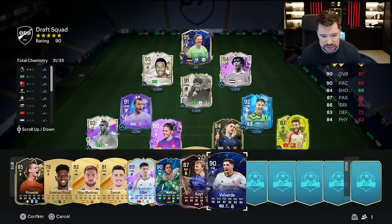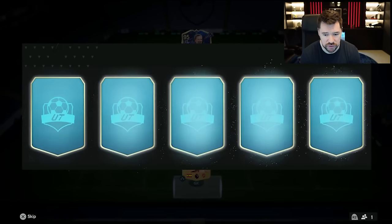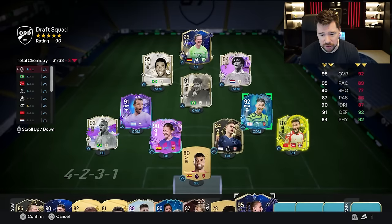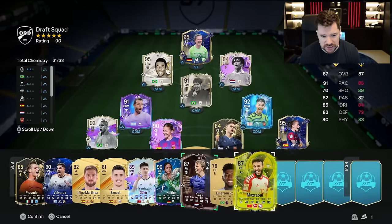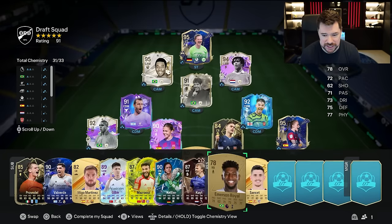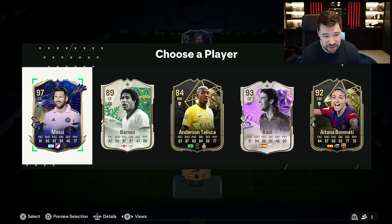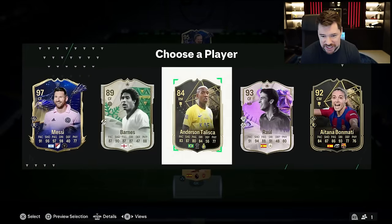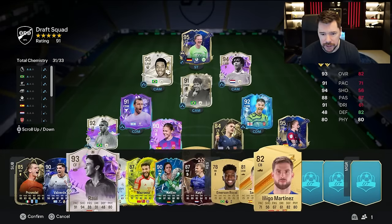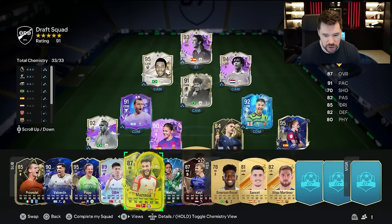Fede Valverde doesn't have DM or CAM, so he can go on the bench for us — still push us towards a 91-92 rated draft. Team of the year on the bench — nice little upgrade to the team there as well. That should be the 91 rating — it is indeed. Three team of the years in this draft, but that is not what we're here for. So we're going to take Raul — he is going to be icon number five and he's going to give us full chemistry as well.